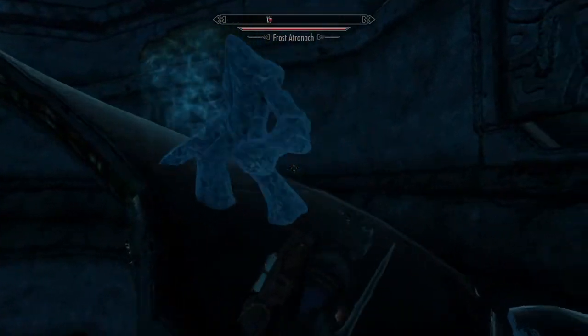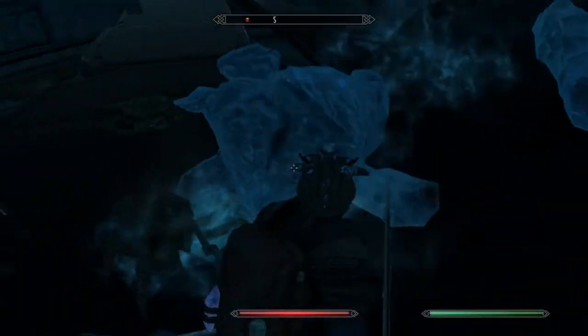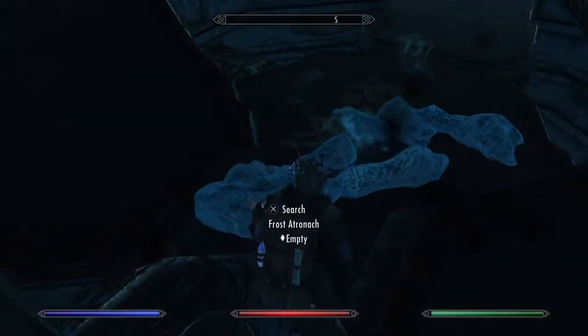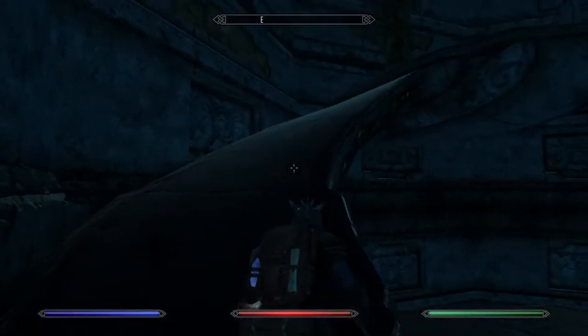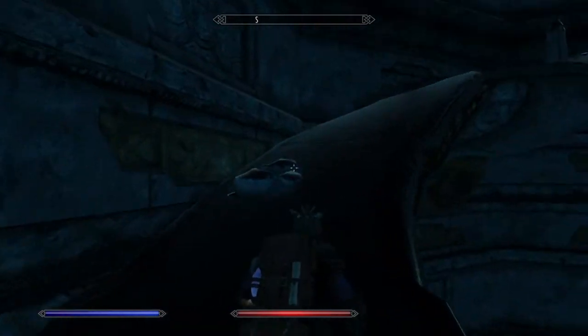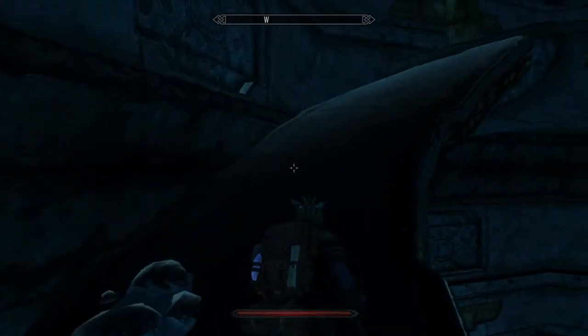Frost atronach. Got some frost salts there. In case you didn't know, that's where you get those — frost atronachs, or various necromancer holes, or alchemy shops.